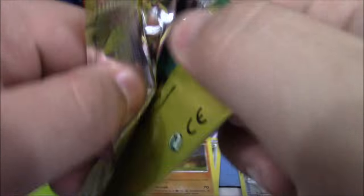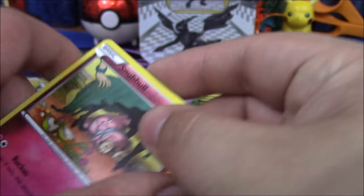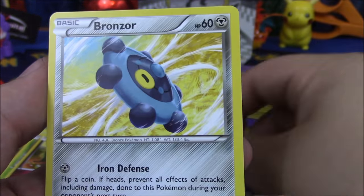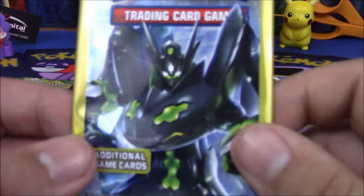Let's open this pack, hoping for maybe a rare at least, or a holo, something along those lines. We got Snorunt, Ultra Ball — very playable, nice seeing that — and a Roserade non-holo rare with that Iron Defense attack.